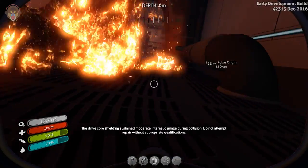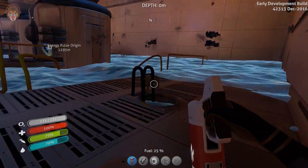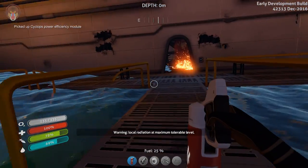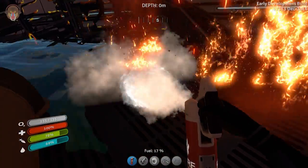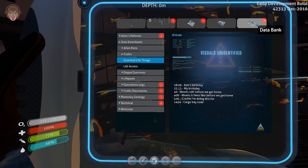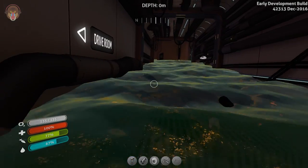Let's go over here. Whoa, what the hell! Drive room — hmm. We could go ahead and repair things. We can do it at another stage. Is there another way to the Seamoth room? I want to quickly read up on — what is this? Okay, you know what — let's try this one.